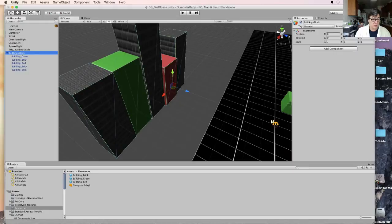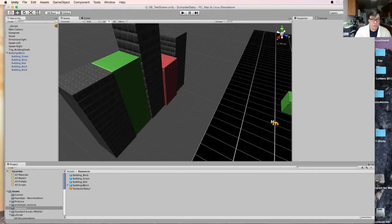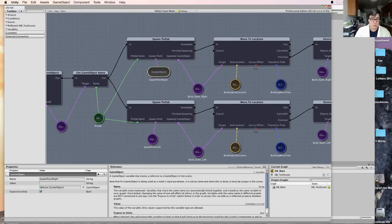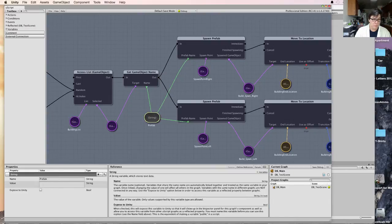Because now we're going to take this, drop this into our resources as a prefab, go back to our new script editor. Where are we spawning? Let me look at spawn right. Okay, spawn point prefab name. Okay, so exposed to Unity — is that one?